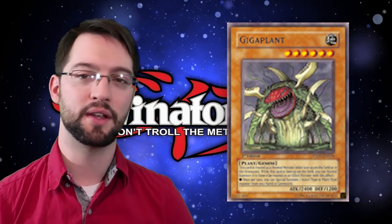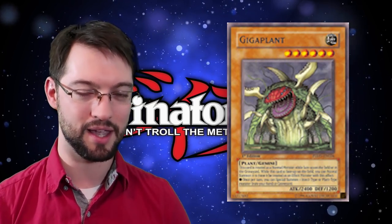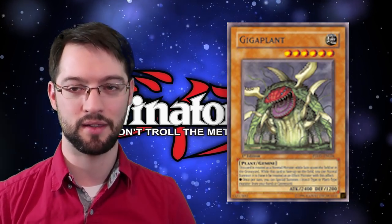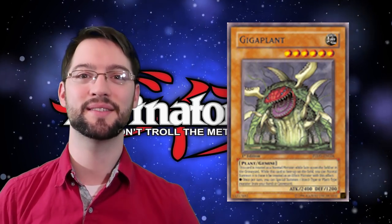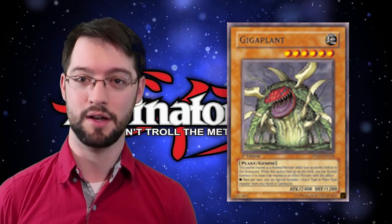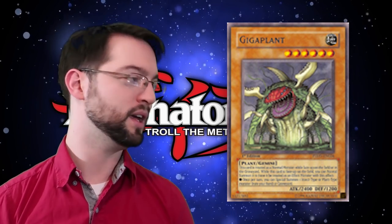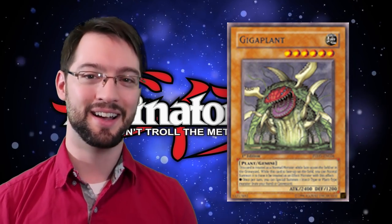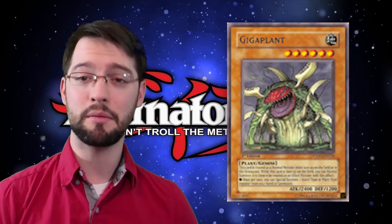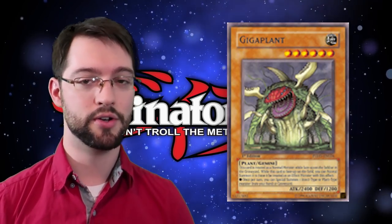Number eight is Giga Plant. I would never ever think I'd be in a position where I can defend a Gemini monster, because having to summon any monster twice before it does anything is really bad. But Giga Plant managed to have such a nifty and versatile effect that it kind of makes up for the wonky summoning conditions. Once you Gemini summon this monster, once per turn you can special summon one insect or plant monster from your hand or graveyard. It's that graveyard effect we actually care about mostly, and there are a lot of old school OTK plays with this card.